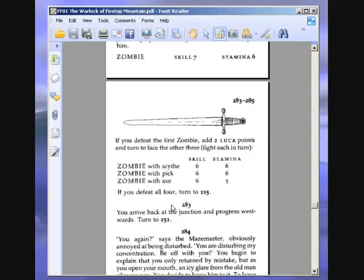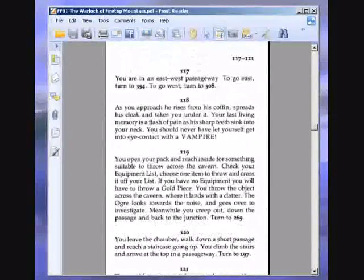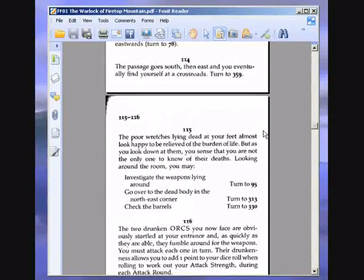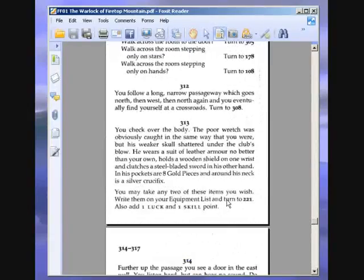If you defeat all four, turn to 115. The poor wretches lying dead at your feet almost look happy to be relieved of the burden of life. But as you look down at them, you sense that you are not the only one to know of their deaths. You may investigate the weapons lying around, go over to the dead body in the north-east corner, or check the barrels. We're going to check the body. Paragraph 13. You check over the body — the poor wretch was obviously caught in the same way that you were. He wears a suit of leather armour, holds a wooden shield, and clutches a steel-bladed sword. In his pockets are eight gold pieces, and around his neck is a silver crucifix. You may take any two of these items.